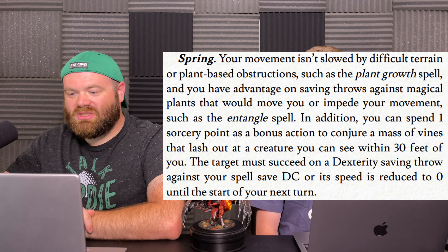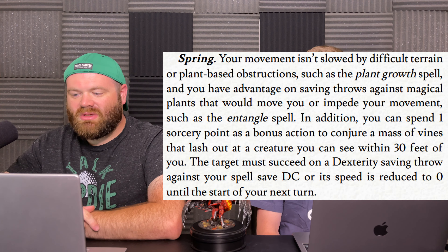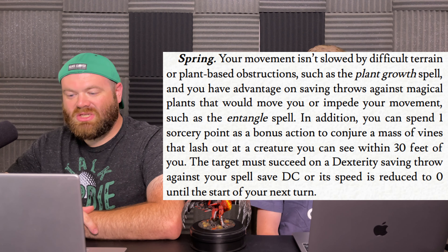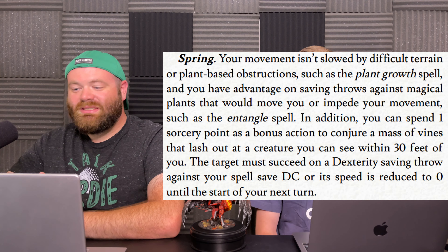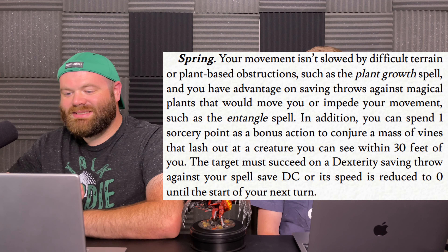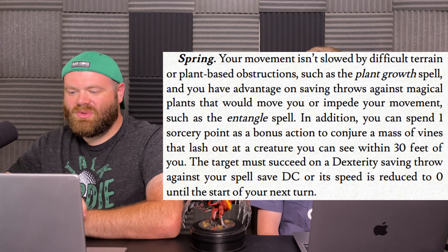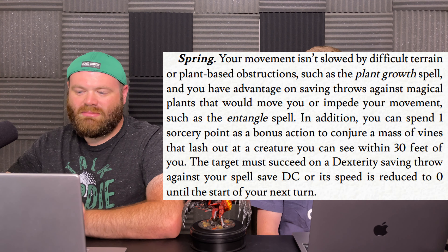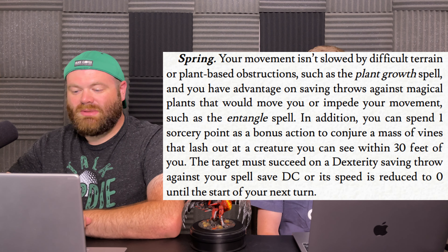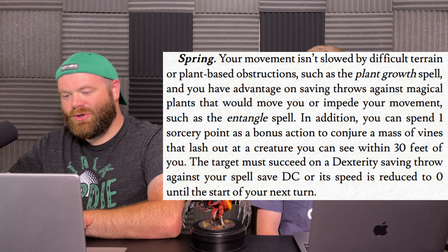For spring, your movement isn't slowed by difficult terrain or plant-based obstructions such as the Plant Growth spell, and you have advantage on saving throws against magical plants that would move or impede your movement. In addition, you can spend one sorcery point as a bonus action to conjure a mass of vines that lash out at a creature you can see within 30 feet of you. The target must succeed on a Dexterity saving throw against your spell save DC or its speed is reduced to zero until the start of your next turn.